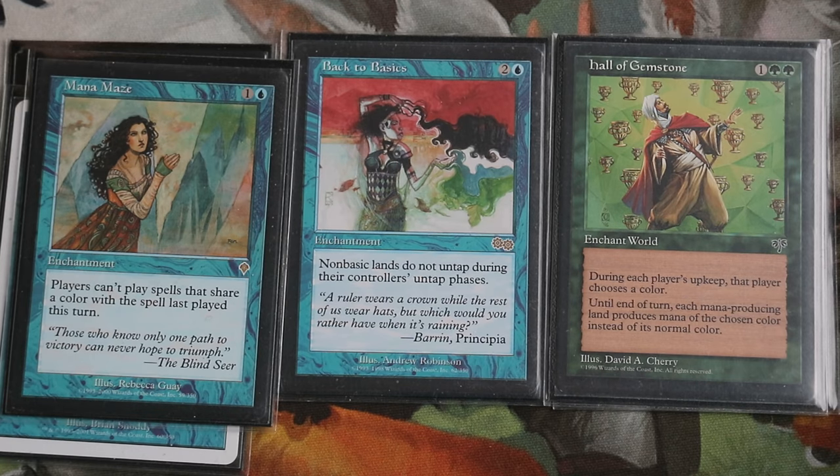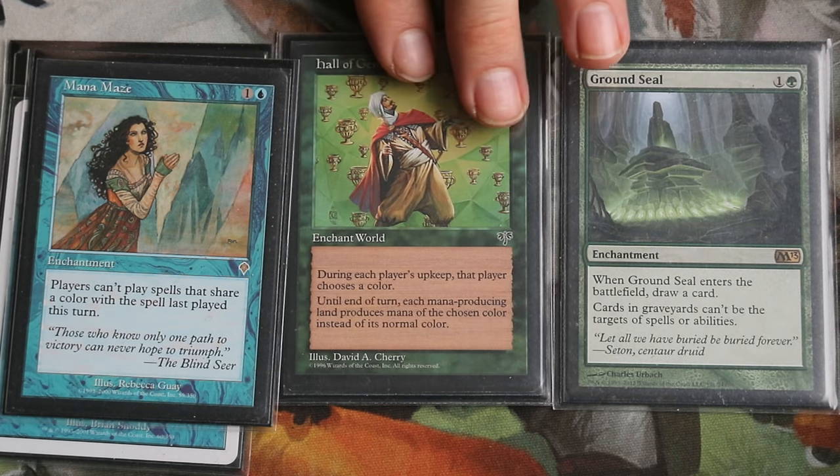Mana Maze will also hurt us when we want to cast our commander, because Tuvasa is Bant — three colors. So if you're going to include Hall of Gemstone, you need to think about how you're going to fix your mana outside your lands.